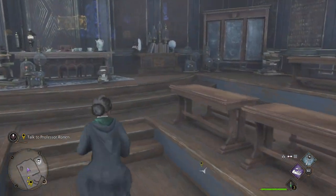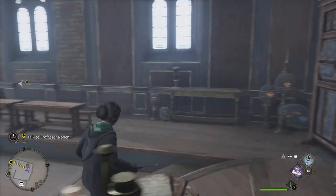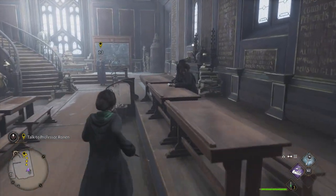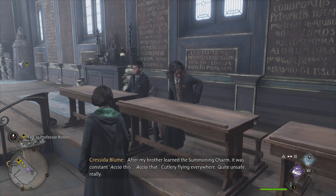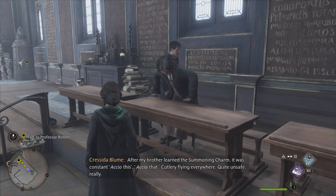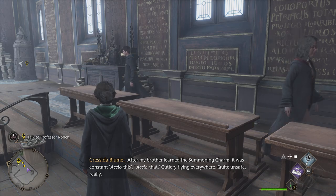Let's see if there's anything in here — there's quite a lot behind there. After my brother learned the summoning charm, it was constant: Accio this, Accio that, cutlery flying everywhere. Quite unsafe, really.